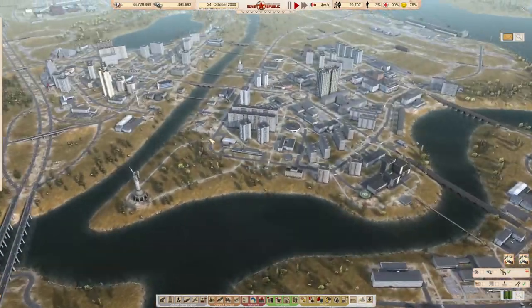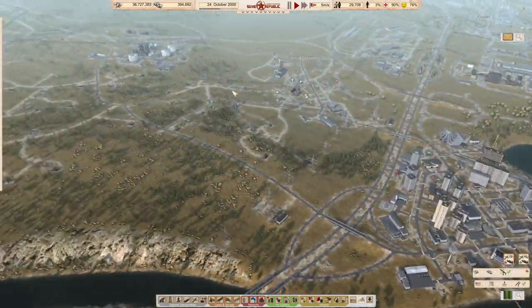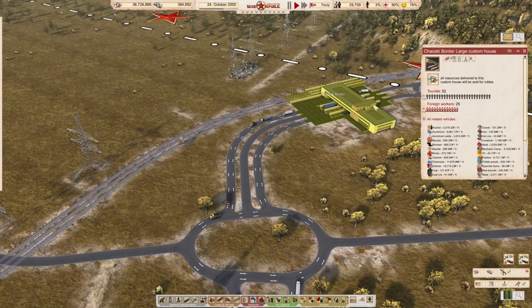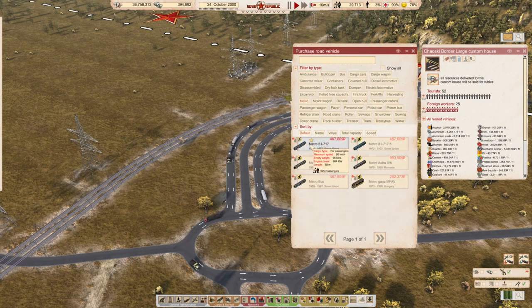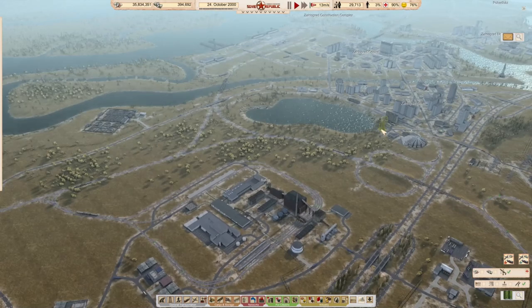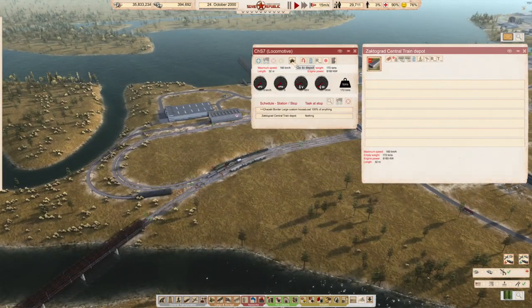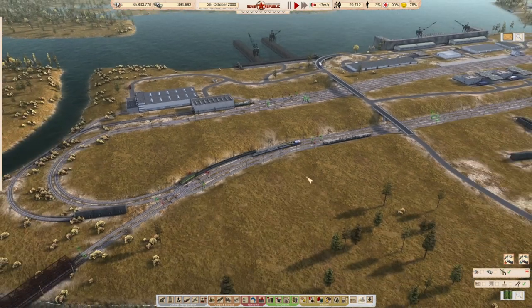One of the things I wanted to do is get a couple of extra metro trains over there because I think we can run a few more trains around. Let's make our way over here and buy some vehicles - we'd like some metros. I've selected these and I'm just going to buy two more of them. I think that should be sufficient, and then we still have a little vehicle here that can go back and collect as required.